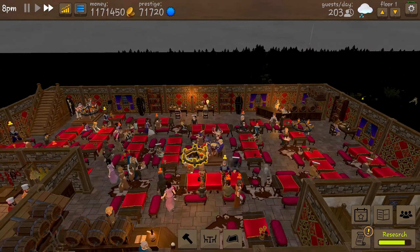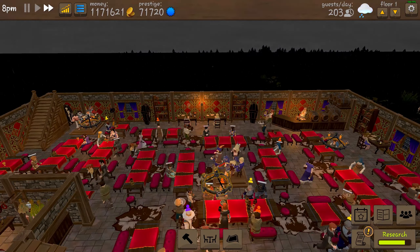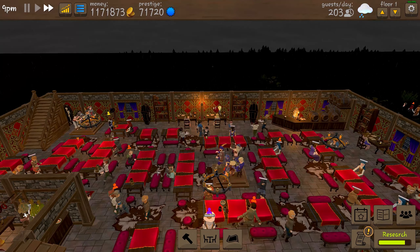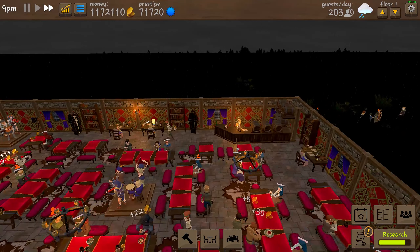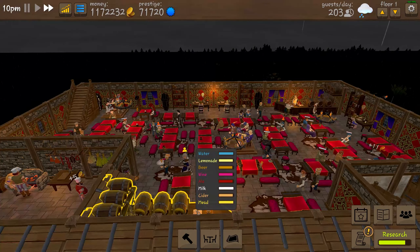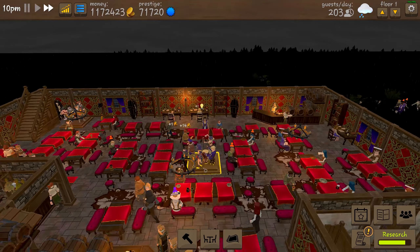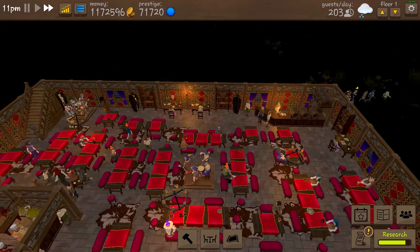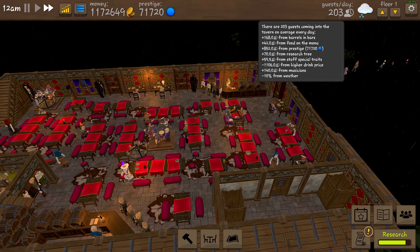The second floor looks very much like the first one, just the tables are arranged a little differently. I have the musicians in the middle and the tables in a circle around them, plus one more musician band here. Again, two bars, one kitchen, and a toilet. This is the second floor — also a tavern floor for customers.